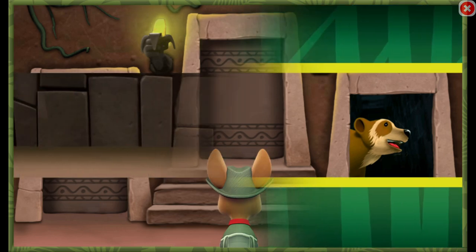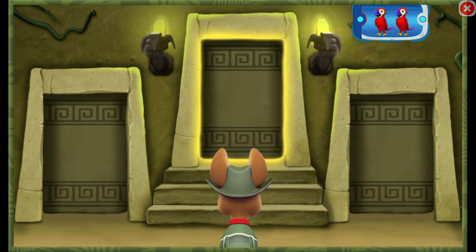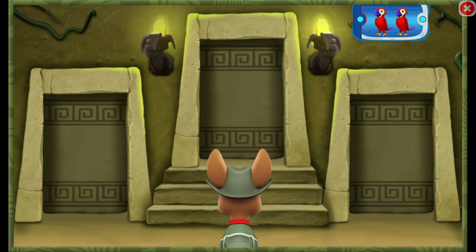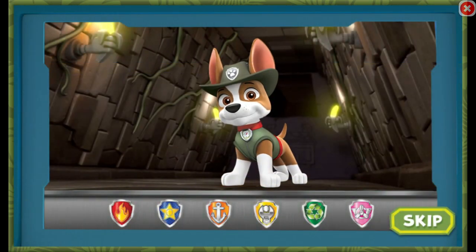That way. Now you need to find a room with two parrots. Listen to the sounds behind each door. Find the door that leads to two parrots. That's the door Tracker needs. Getting closer!